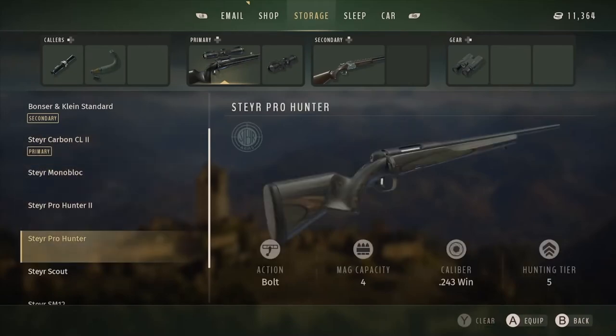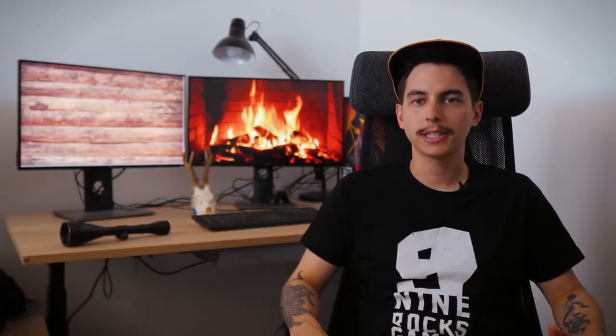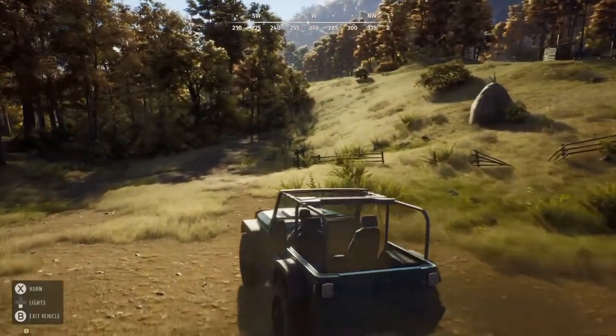Last but not least, the lodge is a place to stretch your legs and advance in-game time by sleeping. Our animals have their own daily rhythms and advancing time until your preferred time is a convenient way of increasing your odds of finding the animal you want in the place you want — whether it's a feeding, drinking, or resting zone. Right outside the lodge is where you will find your parking spot. From the parking sign you can pick the vehicle you want, recall it, and be on your way.